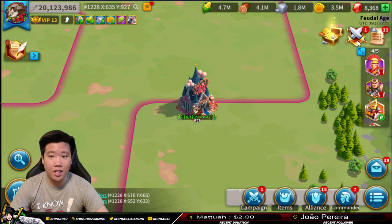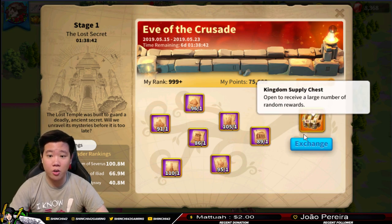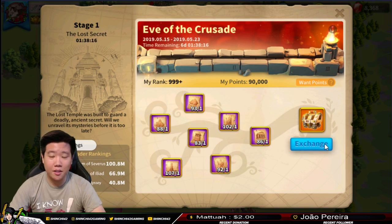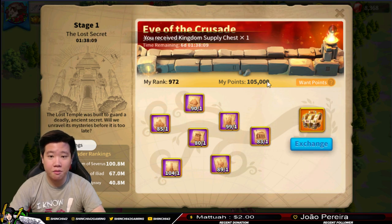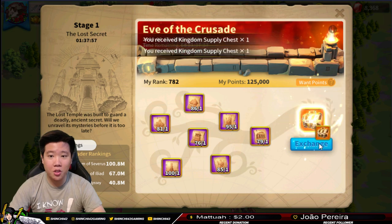Let's go ahead and convert all of these parchments into Kingdom Supply Chests. We have to do this 86 times - that's a lot - and we can see our points racking up. At 105 conversions we saw our true ranking: 972, then 925. How far can I get with this? Hopefully I can get really close to the top. I calculated earlier about 400k, so maybe 500k total points.